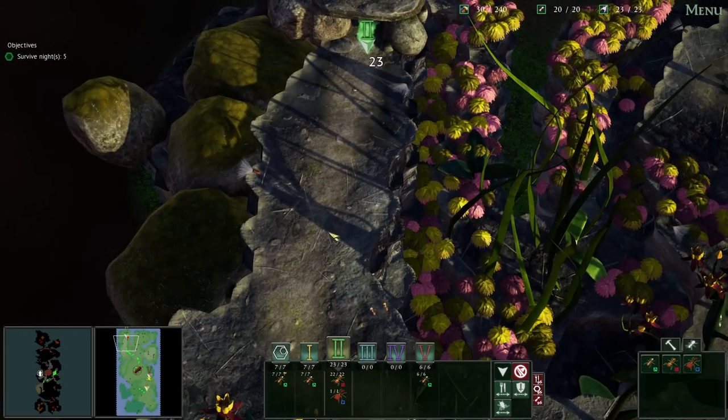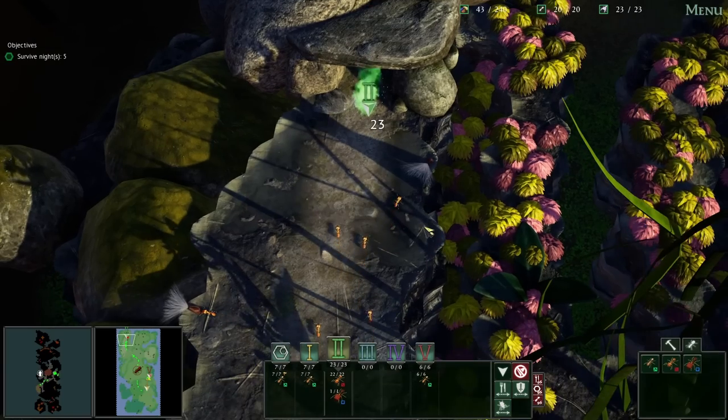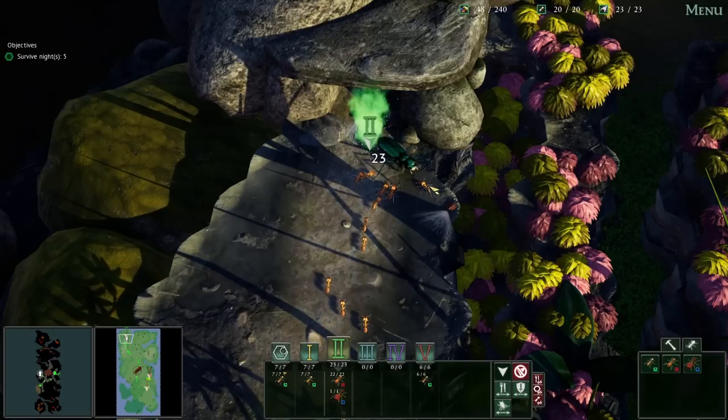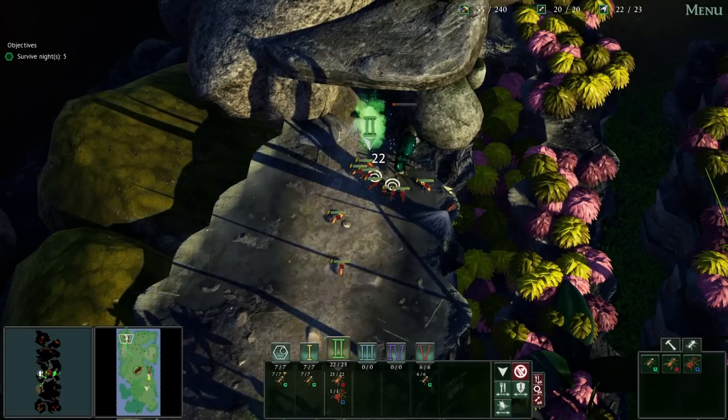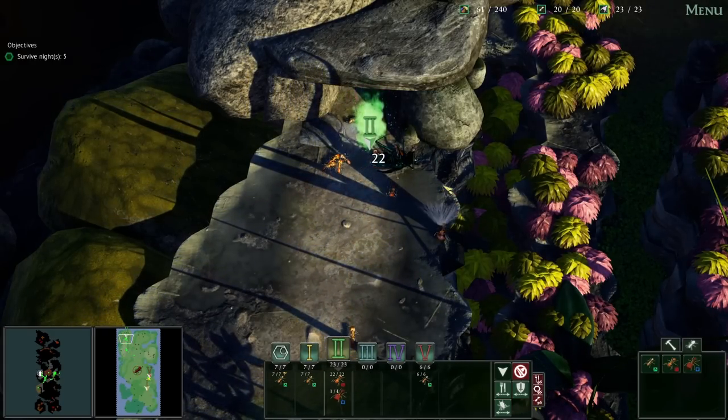A few of them will get distracted by food, but that's okay — the more food we have, the better. Where is the beetle? There he is, he was just hiding in the rock. Thankfully our large army will take him out no problem. He stuns them a little bit, but we did it. Now clean up all that food and let's get out of here. Let's call everybody back.